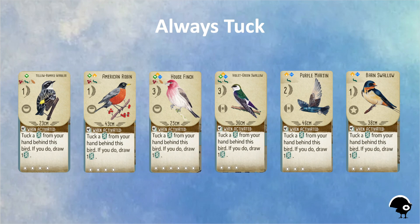The next rule is always tuck. I see a lot of beginners hold on to cards instead of tucking them. My game scores improved when I took advantage of tuckers and became less attached to the birds in my hand, trusting that I would get a new playable bird later. These six tuckers shown here are ideal because when you tuck a card you get to draw a new one while getting a point in the process.